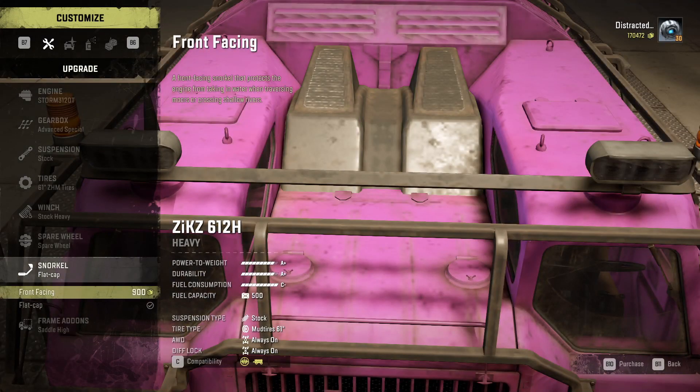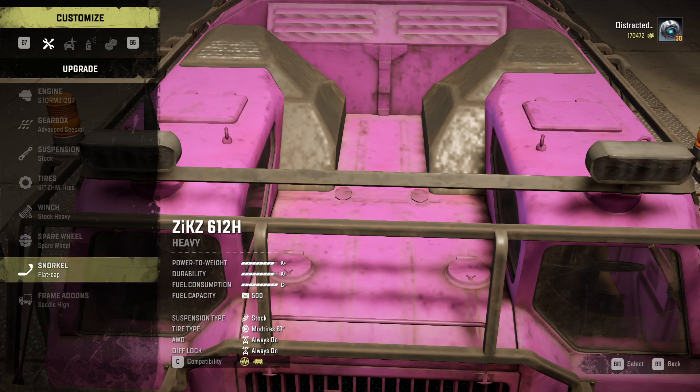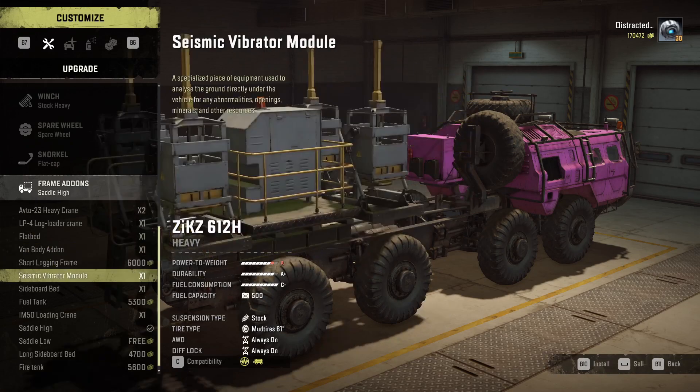For snorkels you have two options: the front-facing and the flat cap. I'm not sure whether the game actually recognises the difference between them, but this one looks slightly higher so I put this one on. In terms of frame add-ons there are some interesting things - we have the Russian Heavy Crane, log loader crane, flat bed, body add-on, and sawing frame.